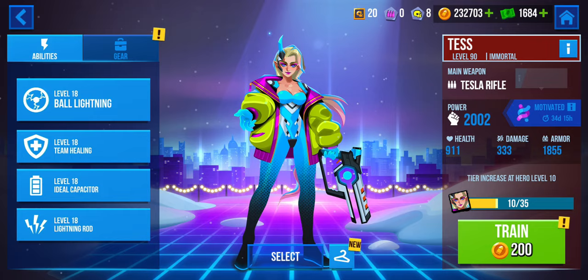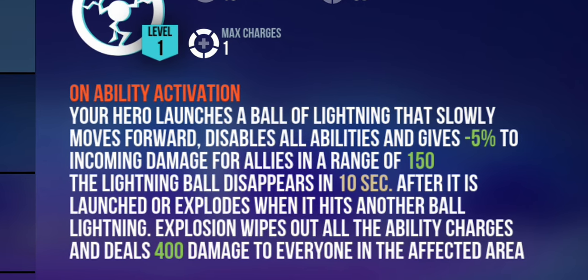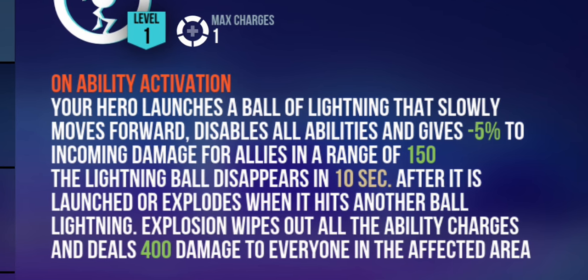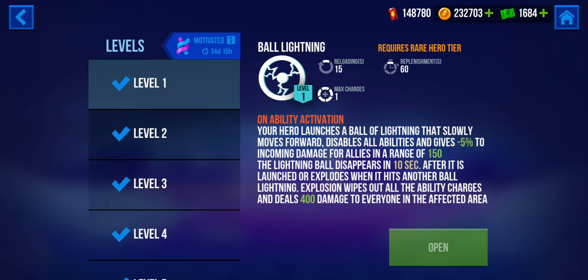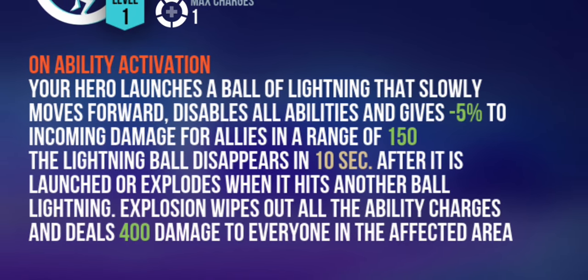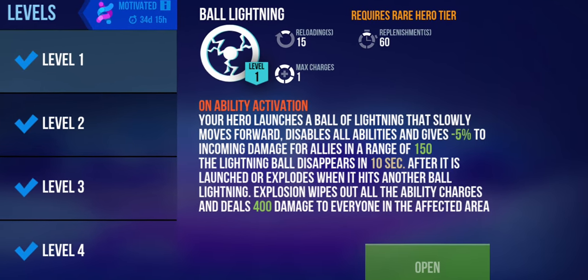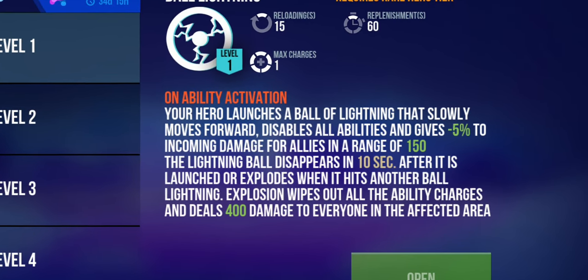Looking at Tess, her first ability is Ball of Lightning. Your hero launches a ball of lightning that slowly moves forward, saves all abilities, and gives negative five to incoming damage for allies within a range of 150. The lightning ball disappears in 10 seconds after it's launched, or explodes when it hits another ball. The explosion wipes out all ability charges and deals 400 damage to everyone in the affected area.